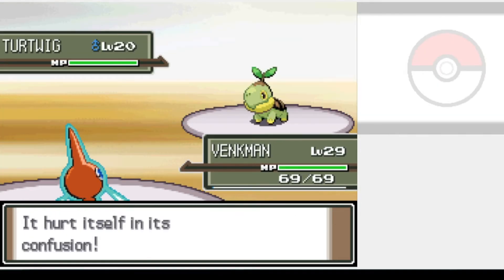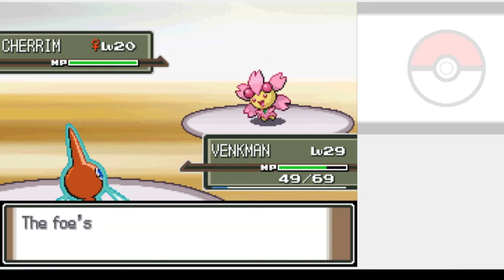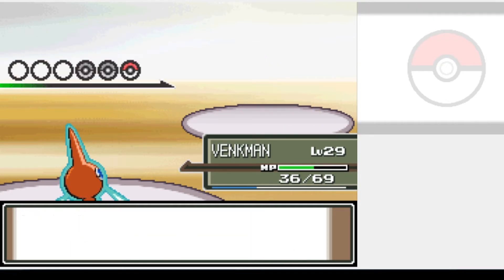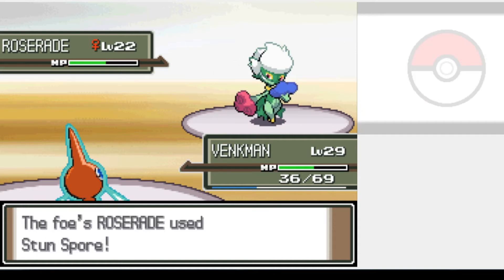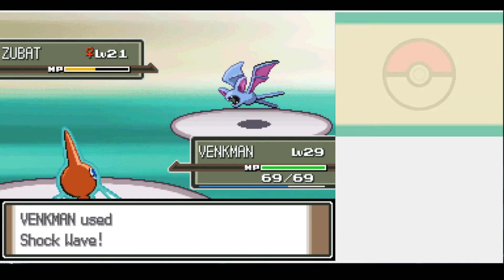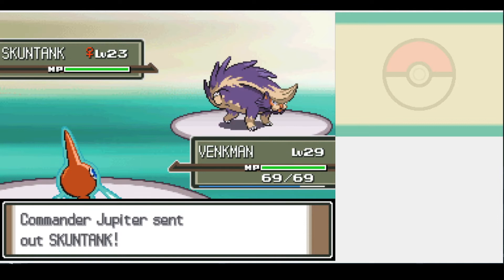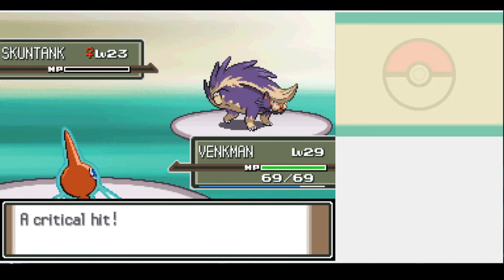I took my first shot at Gardenia's Grass Gym after hitting level 29 and learning Ominous Wind, as I doubt I would have had much luck with our weaker moves. I got a few Double Teams in against Turtwig after confusing it, and we thankfully had exactly enough uses of Ominous Wind to get the win. After leaving her, I had to deal with Commander Jupiter at Team Galactic's Headquarters. Zubat was a one-shot, and we thankfully got a crit on Skuntank.